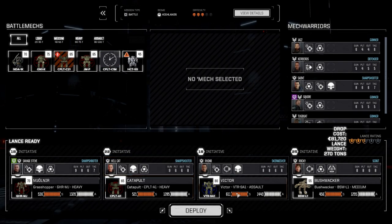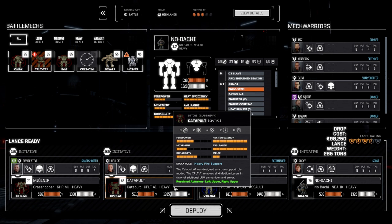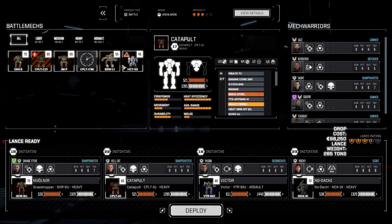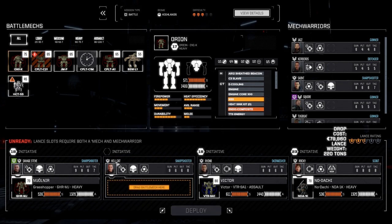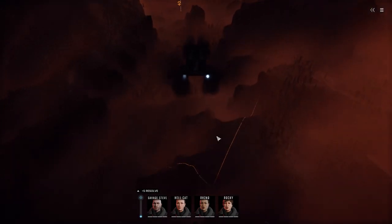That'll be the episode after. So let's pull the Bushwhacker out. Rocky, No-Dachi time. Catapult — I think we want to pull that out. Actually, you know what, let's leave the catapult in. Reduces the lance weight. I mean, we could go with the Yager mech, but we're here to destroy. If we're here to destroy, let's go this route. That's 101,000 with that in. Yeah, it's not even worth it. Let's just go this route. All right, here we go — Narrow Valley.